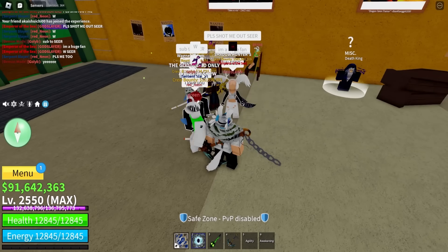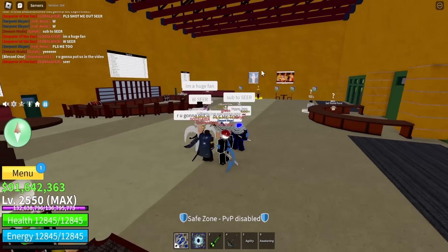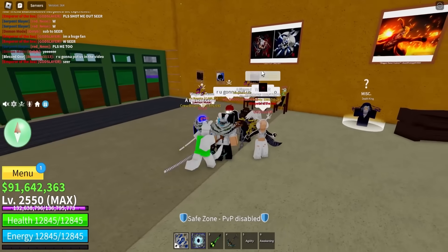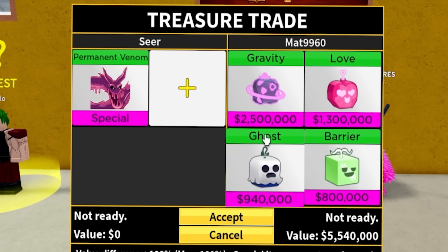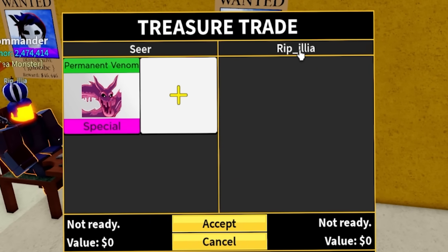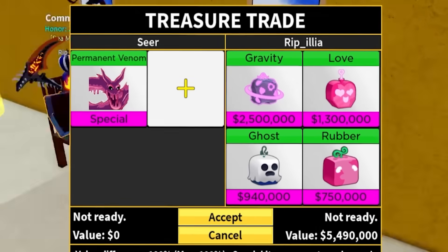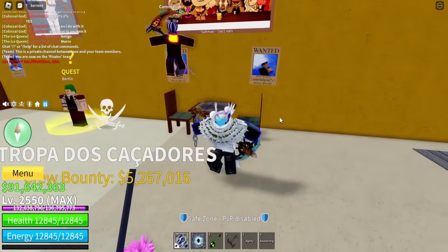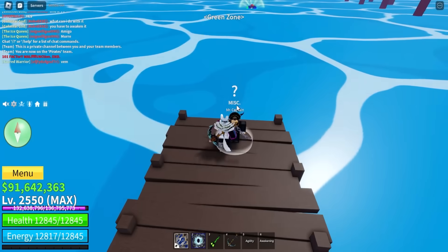Shout out to these people - this lobby is a W! Anyway, we're in the next server. We got gravity, love, ghost, and barrier - I don't think we're looking for anything like that. Maybe this person - Rip Aliyah - gravity, love, and ghost. This guy has the same fruits - he looks stacked but doesn't have any good fruits. Guys, I think it's time to go to the third sea - there's no good offers here.